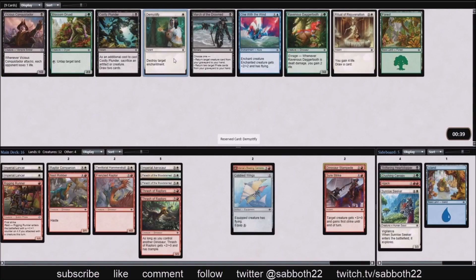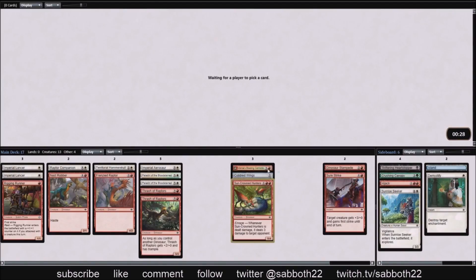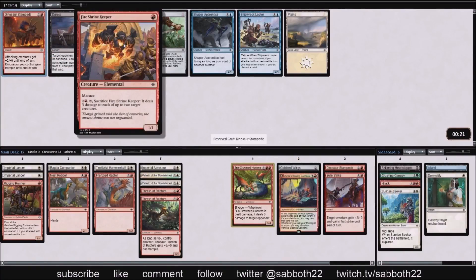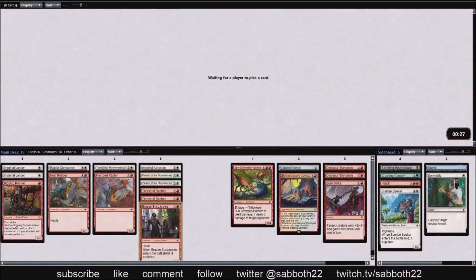Not much left in this pack — Demystify for the sideboard. I've been happy with Demystify against white especially, since Ixalan's Binding and Pacifism are both good targets. You can unlock whatever they stole as a trick to block with it or attack them. Another Dinosaur Stampede — I've definitely never had two of these in a deck, and this is kind of the chance. If any deck was a Dinosaur Stampede deck, this would be it.